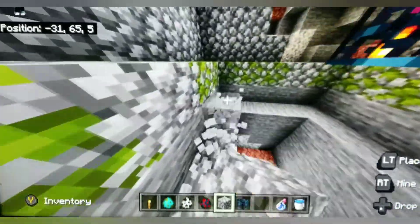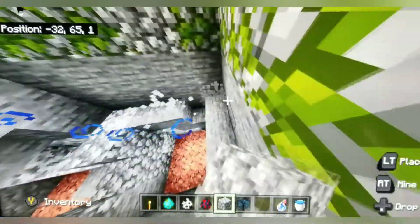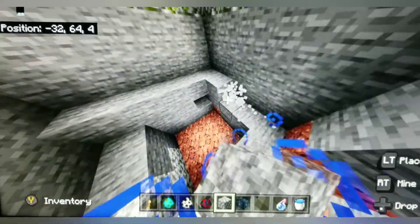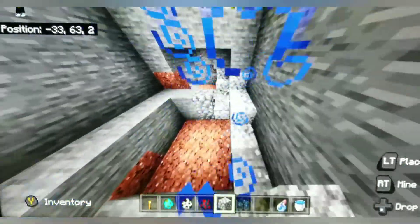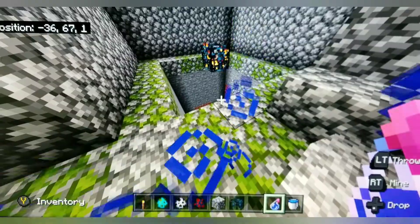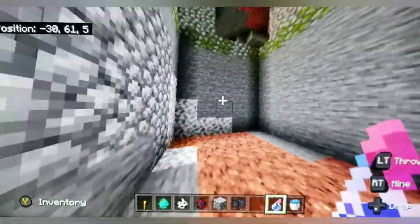I'm going to do five-by-five, which will still work. If you do a three-by-three there's a possibility the monsters can spawn out of the trap, so five-by-five is recommended. Then go six blocks deep — deep enough so the monsters can't escape, and I'll show you why in just a second.